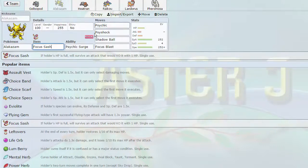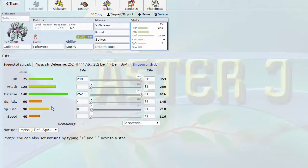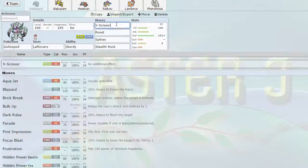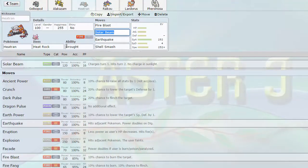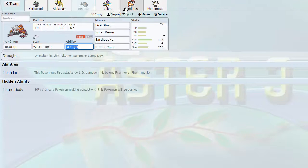Focus Sash just in case I get Dragon Dance swept - I have a backup answer, that's an emergency button. We have Gliscapod here which is Skarmory, which is actually bulkier than Skarmory - it has a little bit more HP and a little bit more Special Defense. So this is quite nice - Stealth Rocks and Spikes, nice hazard stack with X-Scissor and Roost. Then we have Heatran here which is Torkoal with Drought, Heat Rock - actually I'm going to change this Heat Rock to White Herb because I'm not using a Chlorophyll sweeper anymore. I was initially using Cacturne but now we have White Herb - Shell Smash, Earthquake, Solar Beam, and Fire Blast.